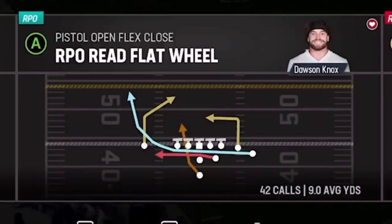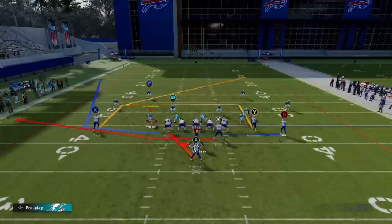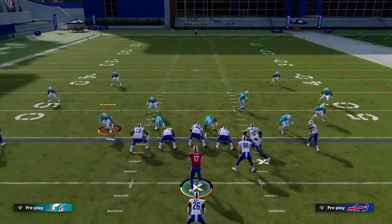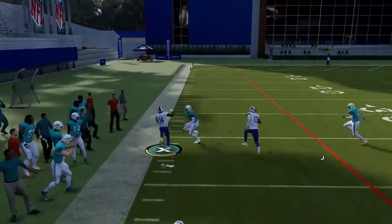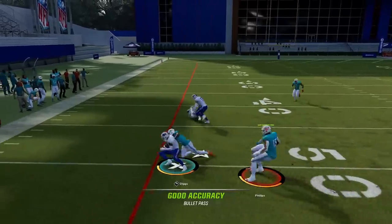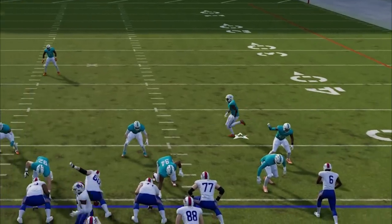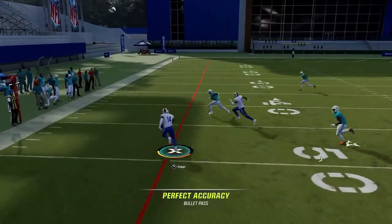The route on this play that I'm going to focus on is the motion route, so make sure to have your best and fastest receiver in that spot. This route really gets open against any man or zone — against zone coverages like cover 3 and cover 4 you typically have to throw it right away and bullet and pass lead either down or away from the defenders. But against man coverage, sometimes the cornerback stops following halfway across the field altogether, leaving the receiver completely wide open and uncovered.